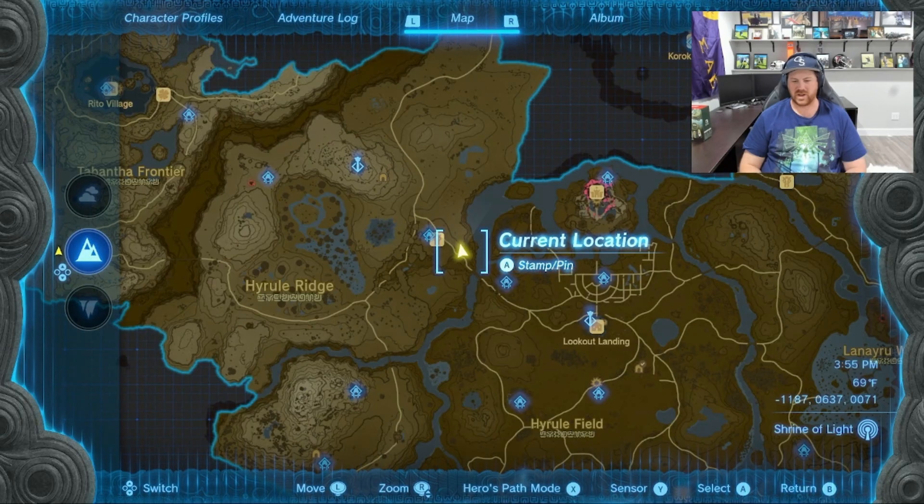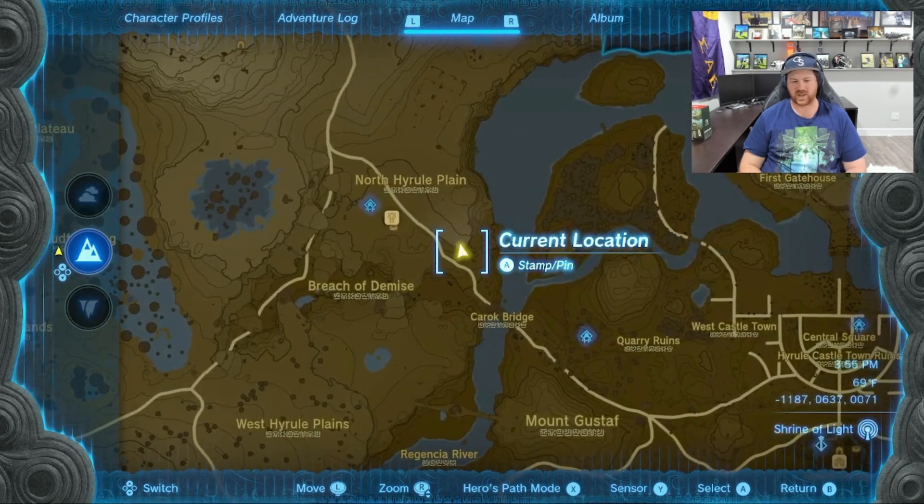Hello there. Today I'm going to cover literally everything you've ever wanted to know about the climbing armor set in Zelda Tears of the Kingdom. The climbing gear is immediately northwest of Lookout Landing. It's accessible at the beginning of the game.